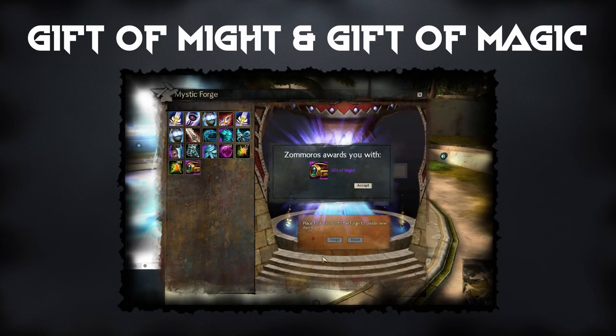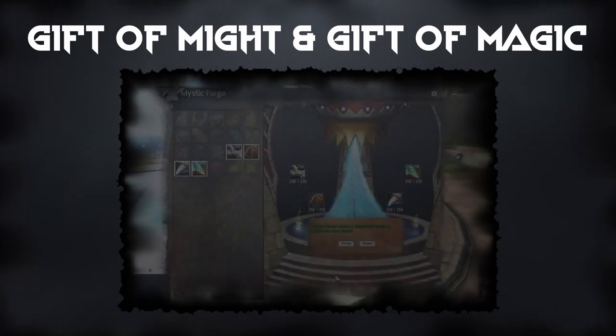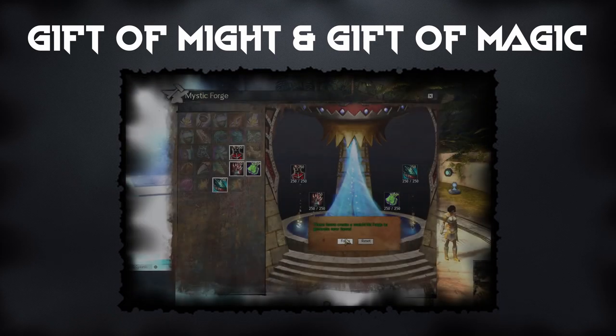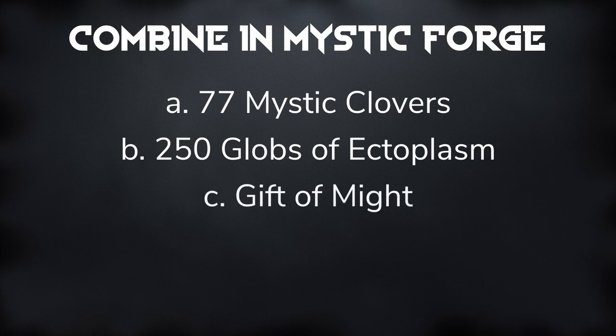The Gift of Might and the Gift of Magic are both made up of different Tier 6 materials that will have to be combined in the Mystic Forge to create the respective Gift. The Gift of Might consists of 250 Vicious Fangs, 250 Armored Scales, 250 Vicious Claws, and 250 Ancient Bones. The Gift of Magic consists of 250 Vials of Powerful Blood, 250 Powerful Venom Sacks, 250 Elaborate Totems, and 250 Piles of Crystalline Dust. Once you have obtained the 77 Mystic Clovers, the 250 Globs of Ectoplasm, the Gift of Might, and the Gift of Magic, you can combine them in the Mystic Forge to create the Gift of Fortune.